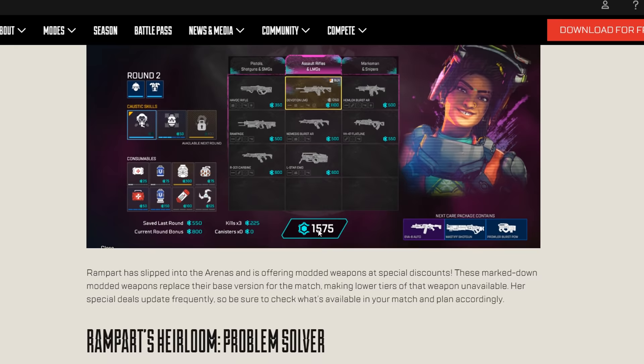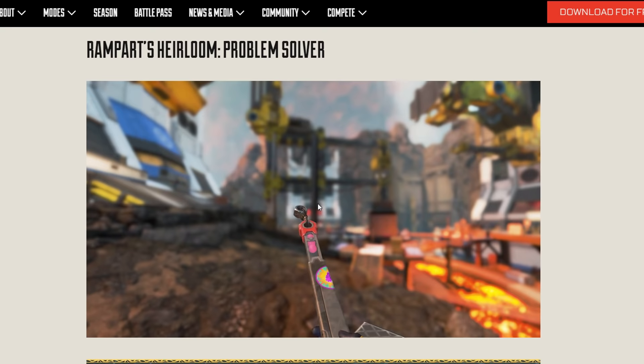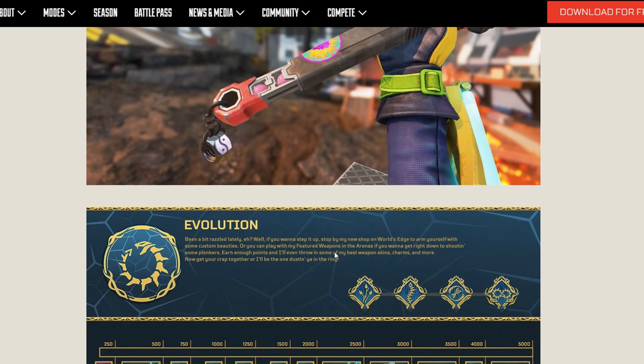Rampart's heirloom is called the Problem Solver. I'll do the animations on day one. It looks like a Pez dispenser — very cool — and she's got her little gum drop there. It looks really sharp and I'm excited to break it down further.